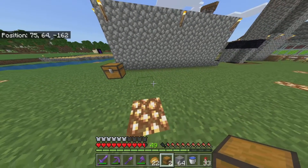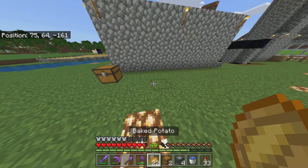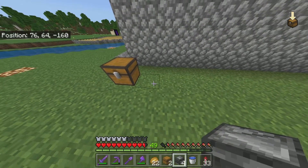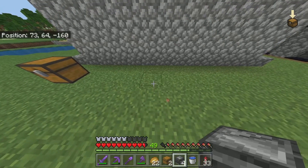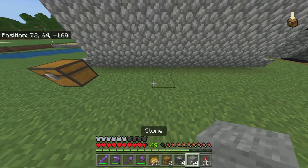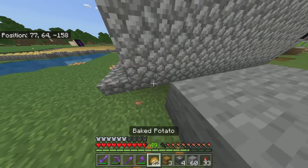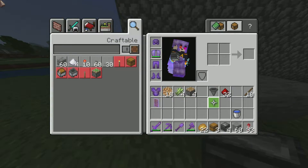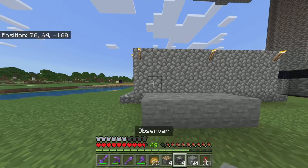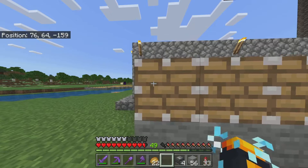So now we're going to build it. We're going to place our observers first — we have four. Let's put them right here: one, two, three, four. Then get your extra blocks and put four behind like this. After that, put your four pistons down — put the four behind: one, two, three, four, like this.